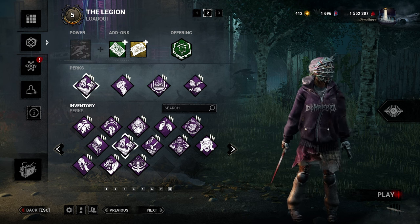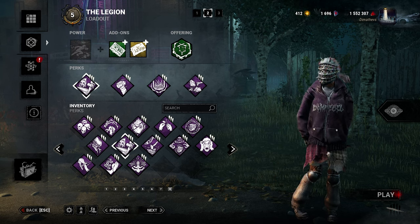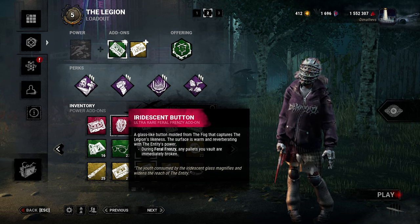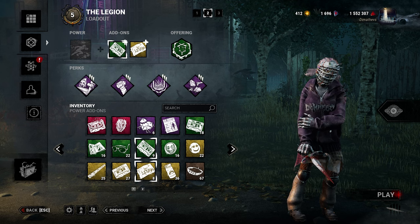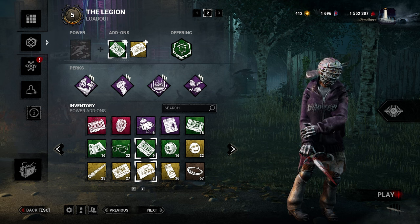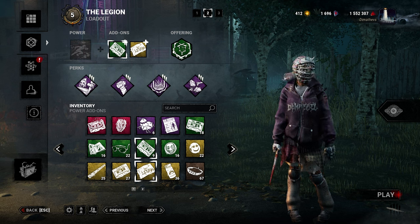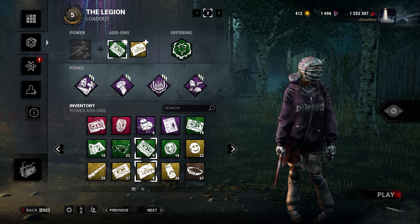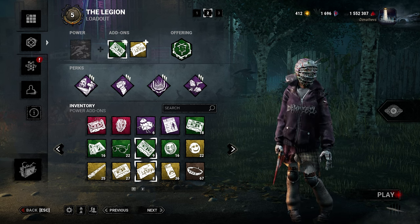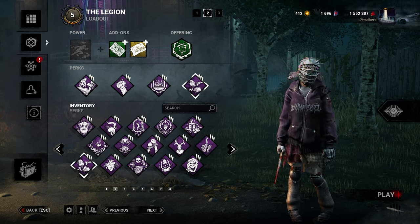For the last perk, I wanted to solve a problem I identified this build had — pallets. Now I know what you're thinking: you could just use the iridescent add-on and problem solved, you don't have to worry about pallets anymore. And yes, you would be right, but personally I tried to avoid using iridescent add-ons for the simple reason that I don't want you to think this is a cool build and want to try it for yourself, but then maybe you don't have that add-on because it's a rare thing. If I can avoid it, I will not use rare things so that everybody, if interested, can try it out for themselves.